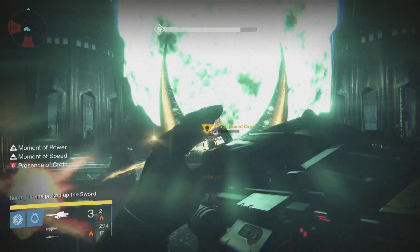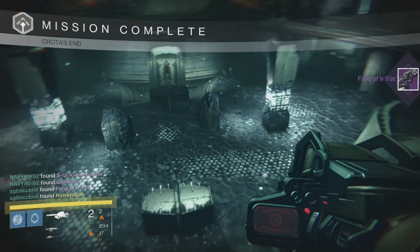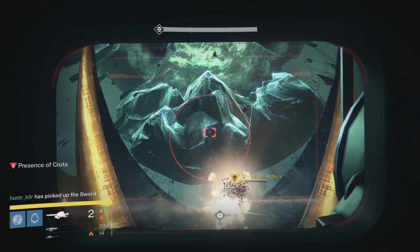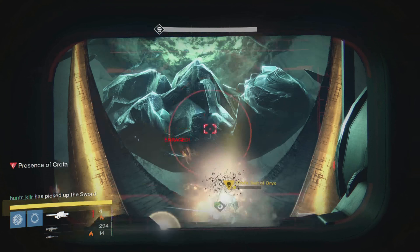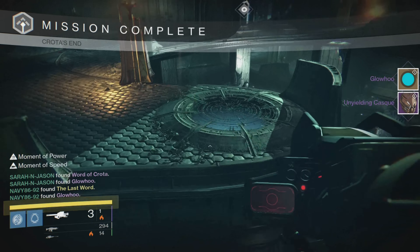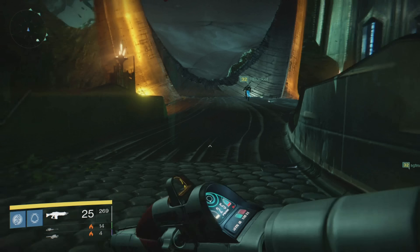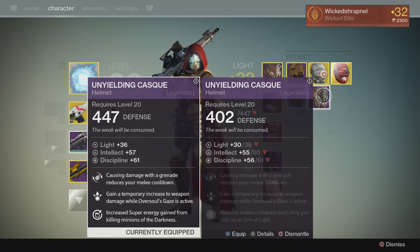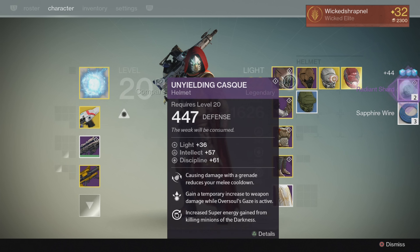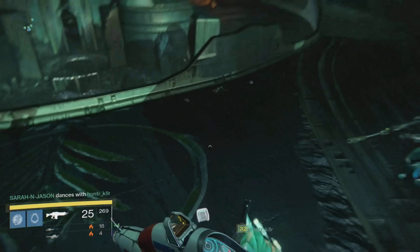I'll show you some other downings of Crota just to show you some of the drops. When he goes enraged, unload on him. I don't have the Hunger of Crota or the Gjallarhorn, but I got the Fang of Ir Yût, which is supposed to be one of the best weapons you can get from Crota, so I'm pretty happy about that. Then I got the Glow Who again and a helmet again — my sixth helmet. The random number generator really likes giving me helmets, so I just dismantled it and got some more shards.